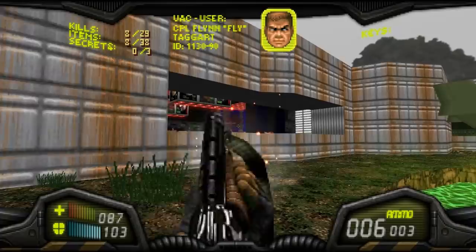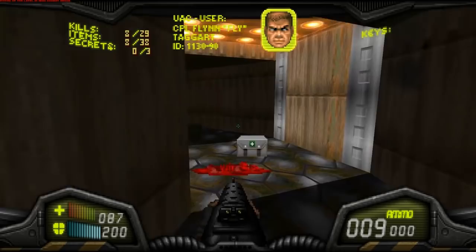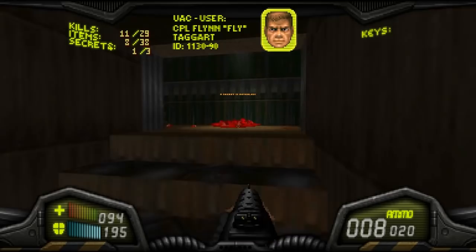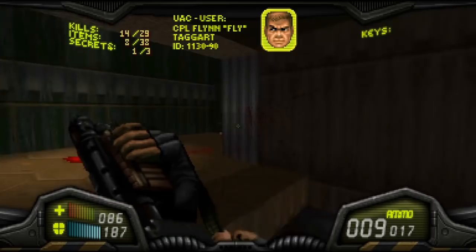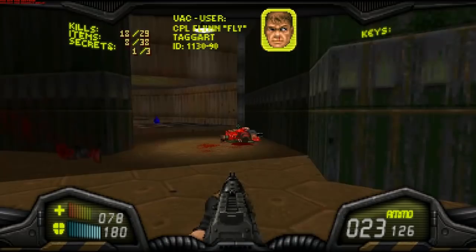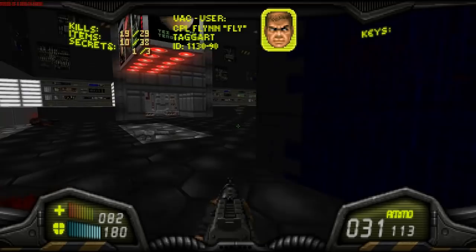It's actually a little cooler in some respects, just because we have the Corporal Flynn Taggart. I'm surprised people actually remember that, because for the longest time I thought I was the only one who actually read the Doom novelization. The HUD basically just changes some dialogue around to where it actually mimics that of the Doom comic. The characters were pretty cool, and I liked it quite a bit.